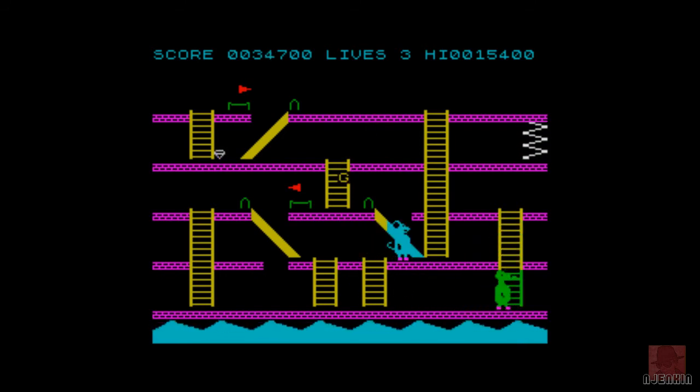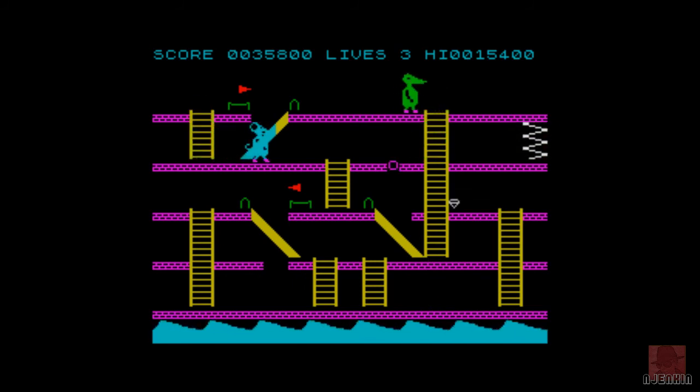This is level 3. I think level 4 we might have two crocodilia after us. You can get into a rhythm here. The next diamond is on that ladder. Need to lure the crocodile over in this direction. He's having none of it. He's made a boo-boo there.